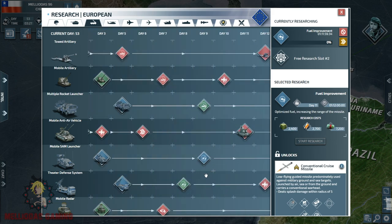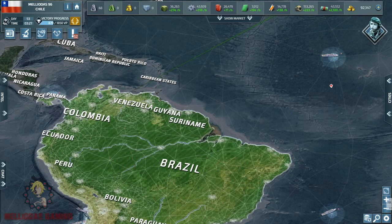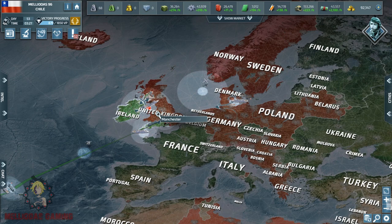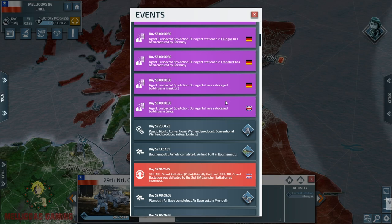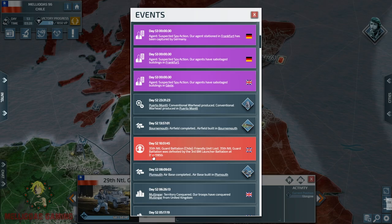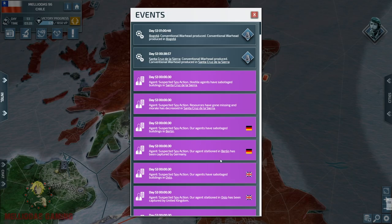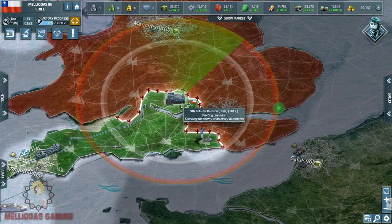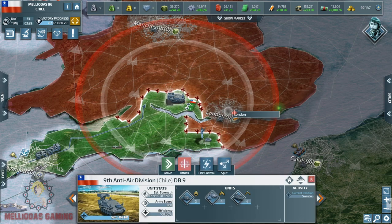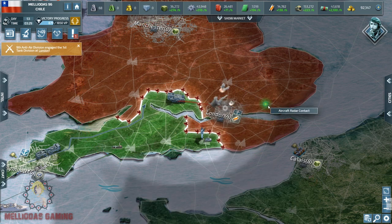I upgraded my cruise missiles to level 3 and also my national guards to level 3. I upgraded the national guards because they will be stronger against rogue states — I don't want any rogue state bothering me near the United Kingdom. These are the spy notifications from agents planted in German territory. I lost a national guard in the north — there is a ballistic missile launcher there that killed our national guard. A bit weird.